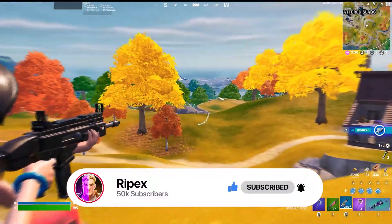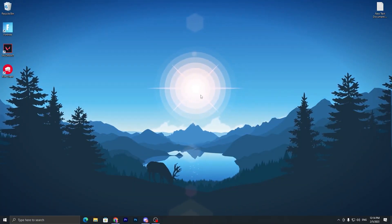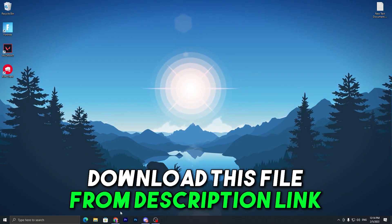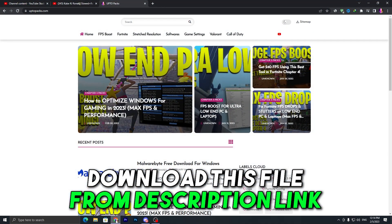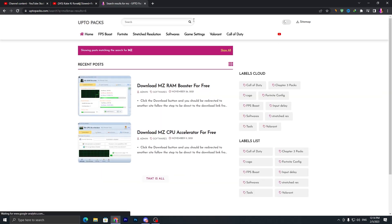Without wasting time, let's get started. In the first step you have to download all these tools on your PC — the link is available down in the description on my website. Go onto my website and you will find all these tools. Go to the search bar of my website and one by one download all these applications.